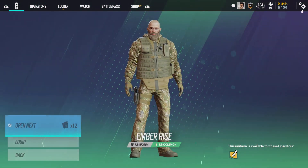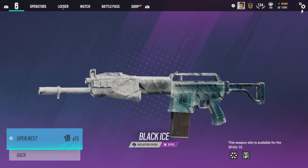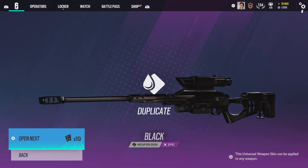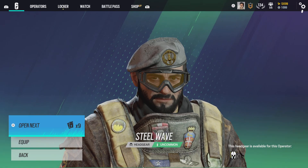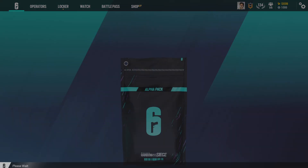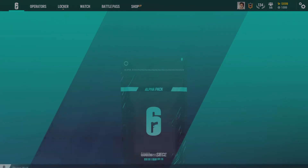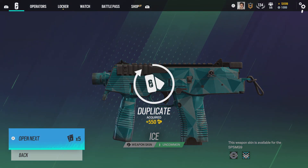Looking good there. Can we get a third black ice? We got a duplicate black ice, okay, weird. And we got... I already have this skin too, weird. I feel like we just pulled that with a different color. Interesting skin here — a lot of flowers. We're looking ahead here for Mira. And the ice skin — duplicate.